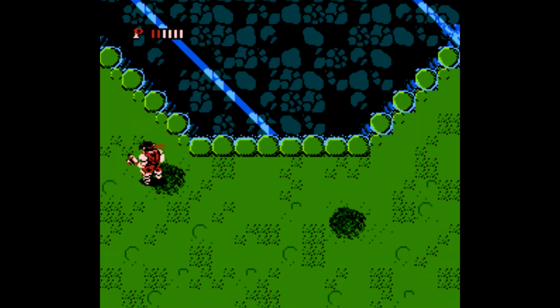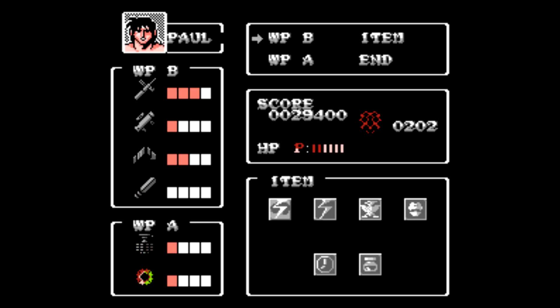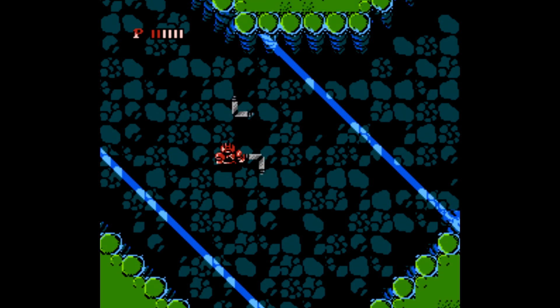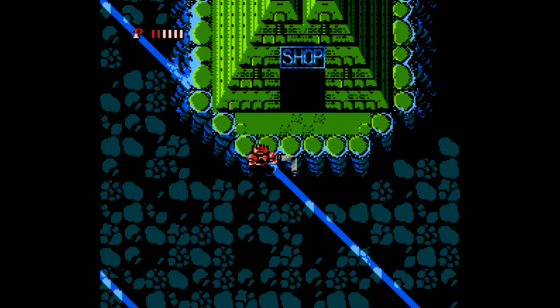Keep working your way up and be sure to pick up the health potion. Here I'm going to change up my weapon. I like the boomerang weapon — it's short range, but it works pretty efficiently.